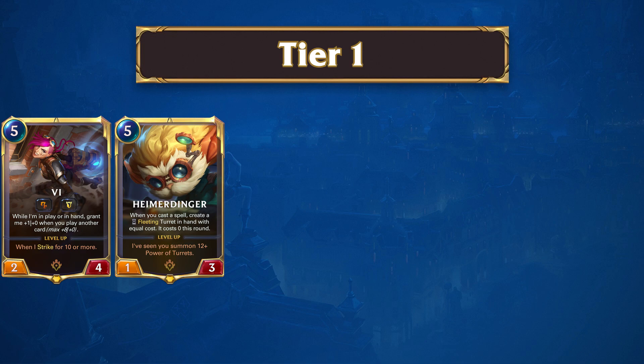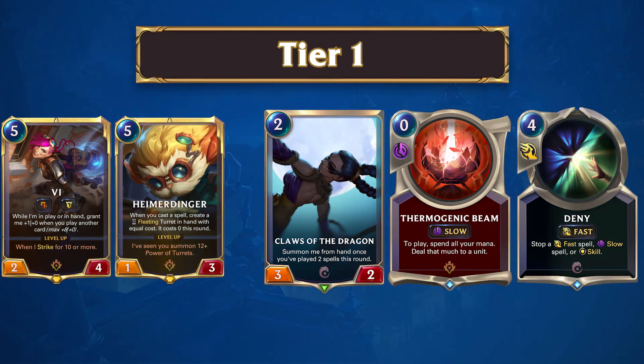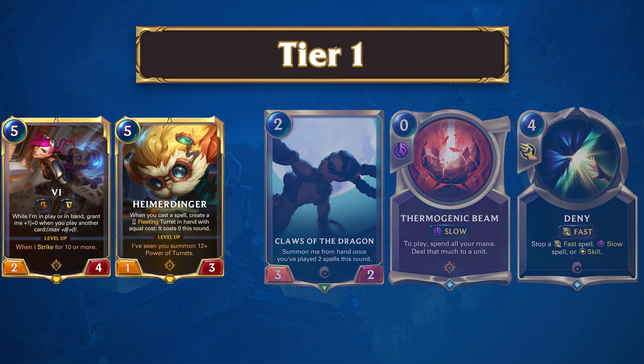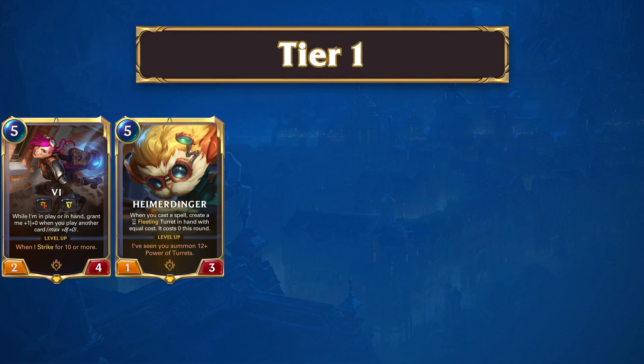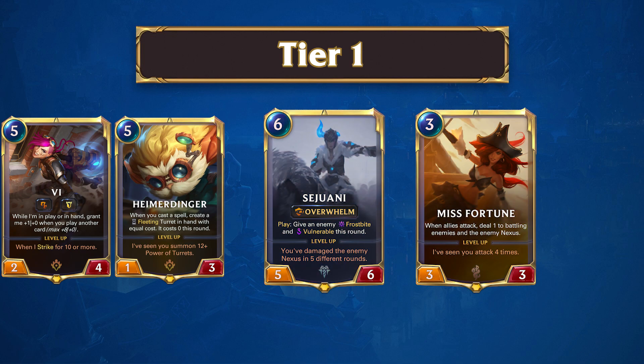Going forward, this archetype will require players to have an in-depth understanding of its mulligans, as having the right cards is crucial for its success. If you're looking for help with these mulligans, be sure to check out the full report linked in the description. While in theory the fall of Sea Monsters from the top of the meta might hurt Vimer, Deep is still a popular deck due to how fun it can be to play. As for bad matchups, this archetype tends to find itself struggling with Sejuani MF. Not only can this archetype apply vulnerable to your Heimerdinger relatively easily, but it can also just play its own game and kill you when needed.